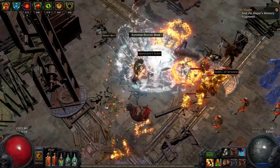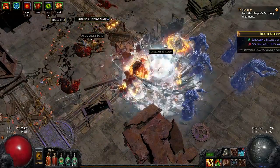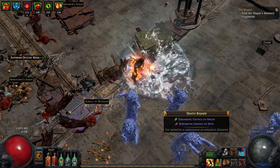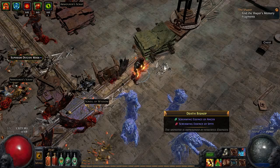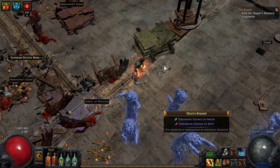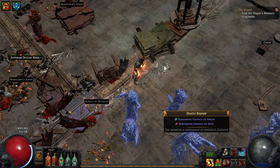A lot of people talk about this mace and the stun, but the stun isn't the main point — it's just the trigger. The endurance charges are what's important on this mace, especially for a Berserker, because we cannot generate endurance charges on our own the way a Juggernaut can when getting hit.